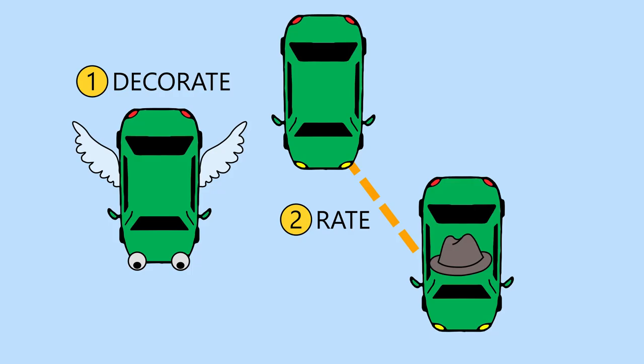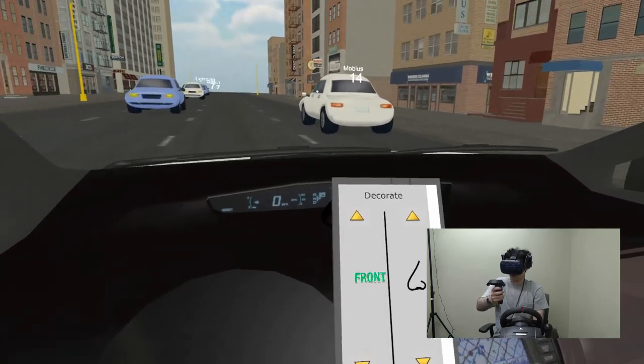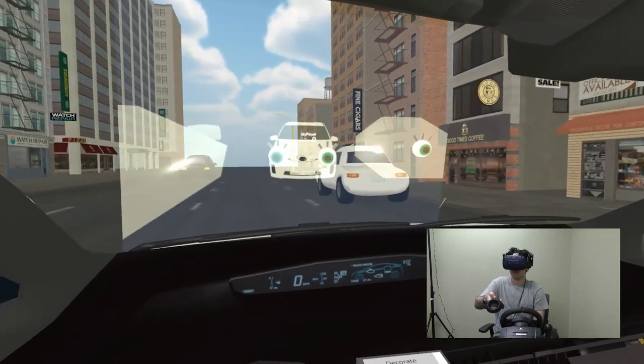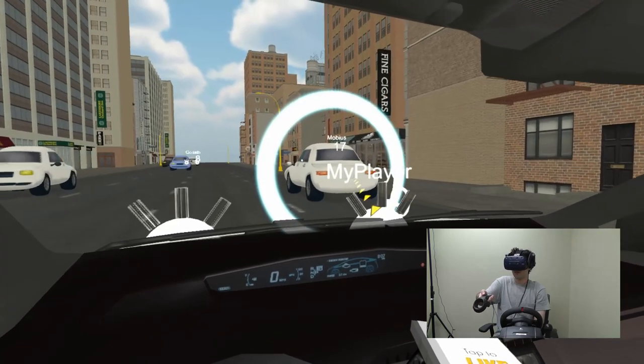In Decoration, players can decorate their car with various items. While decorating, players can point the VR controller around the car to see a reflection of the decorations in a mirror. Rating other players helps unlock more decorations.